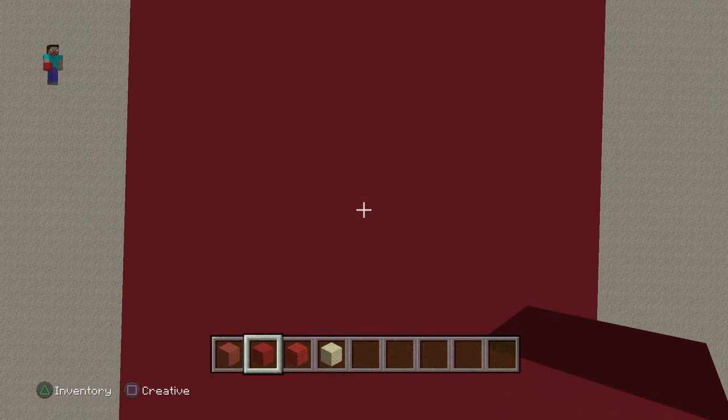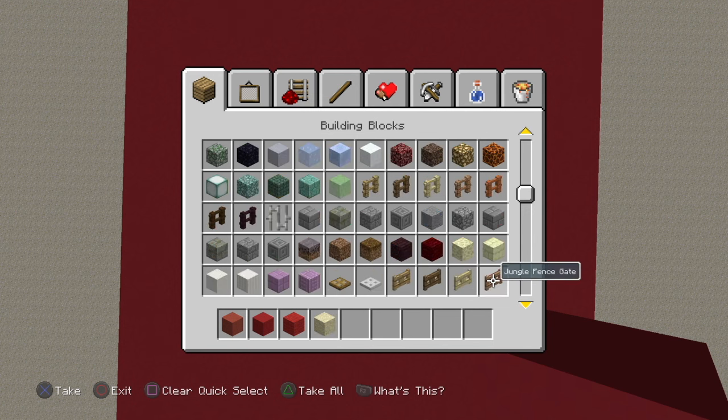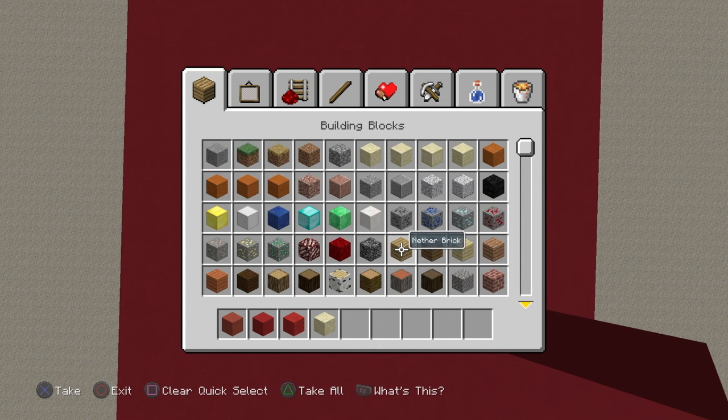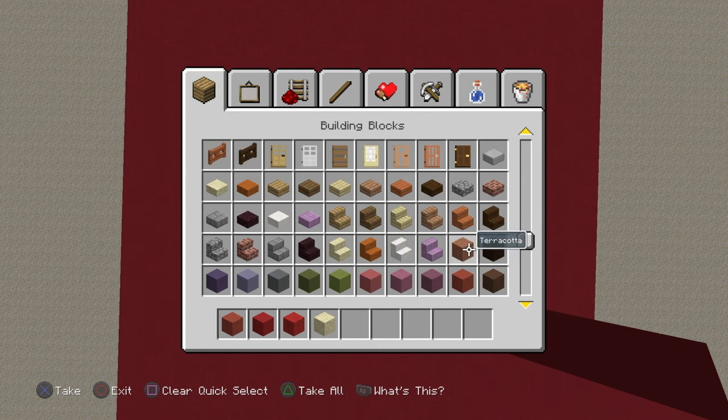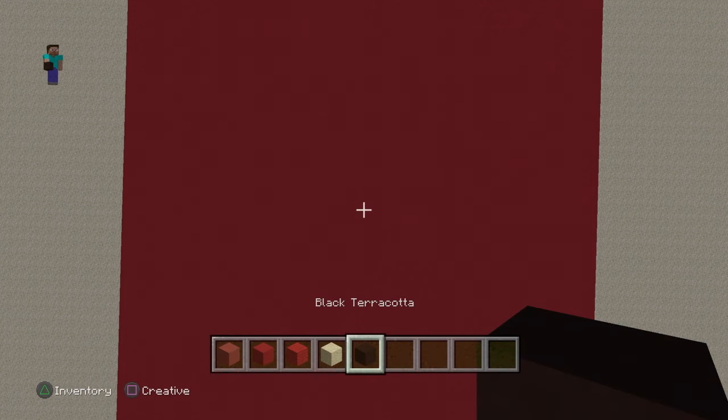I need to find the centre — or roughly the centre. It doesn't have to be perfect. And I need a black block. What's this one over here? A block of coal. I think we can find something of less texture. Black terracotta — this will do. Now let's make a number one.